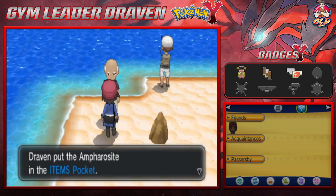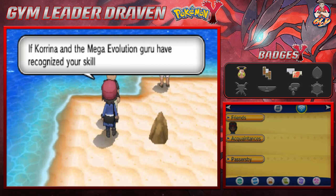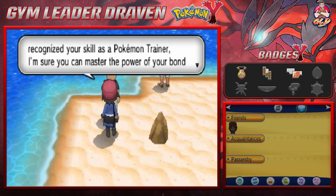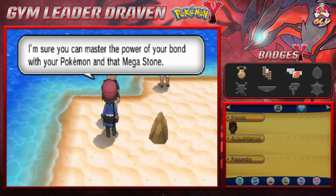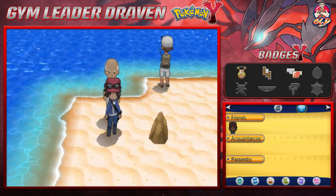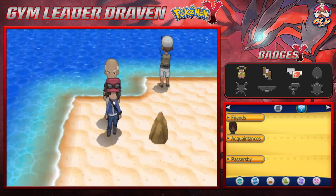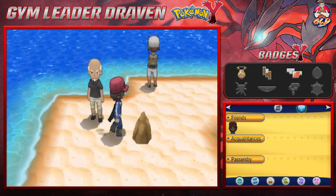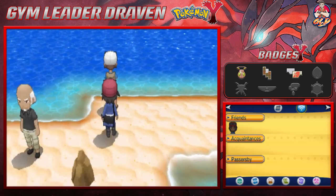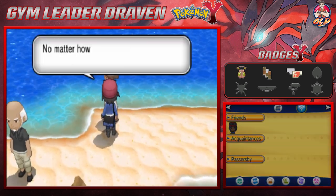He says: 'Do you have the Mega Ring? Is that what this stone is reacting to? Then you should take this with you.' We got ourselves an Ampharosite, which will be able to Mega Evolve any Ampharos. If Korrina and the Mega Evolution guru have recognized your skill as a trainer, you can master the power of the bond with your Pokemon through this Mega Stone.